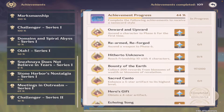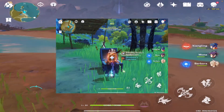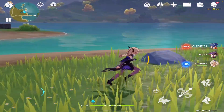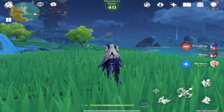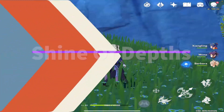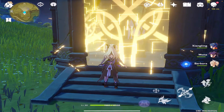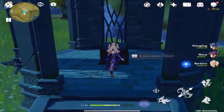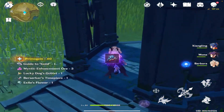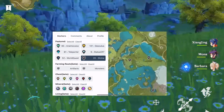I suggest using the Genshin Impact Interactive Map to mark all chest locations. You can also go to the reputation system in Liyue or Mondstadt to buy a treasure hunt GPS. To get the Liyue and Mondstadt treasure finders, you need to reach Reputation Level 6. You can also open Shrines of Depths using keys obtained from specific quests — each shrine grants 40 to 60 Primer Gems and other valuable rewards.